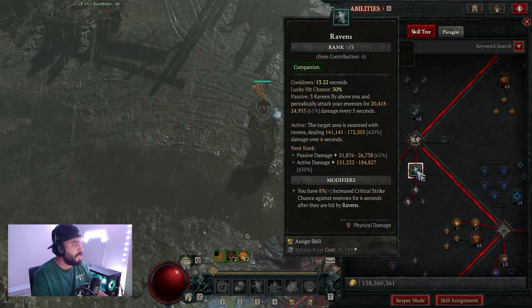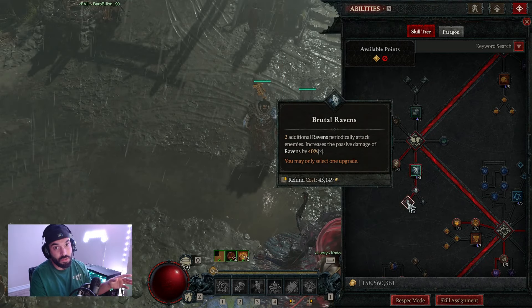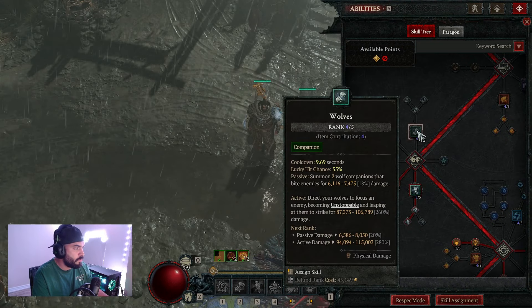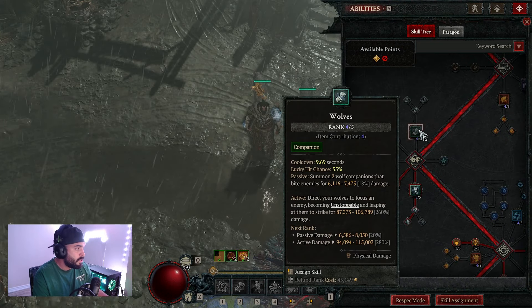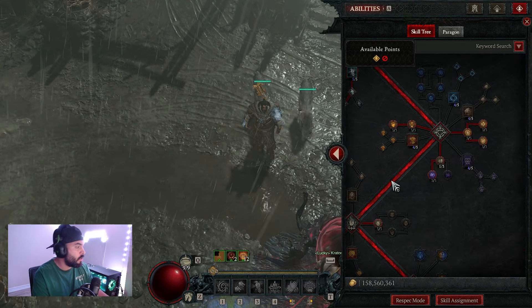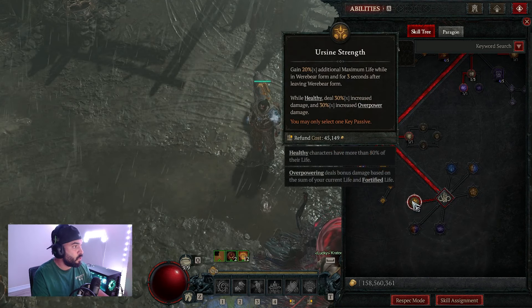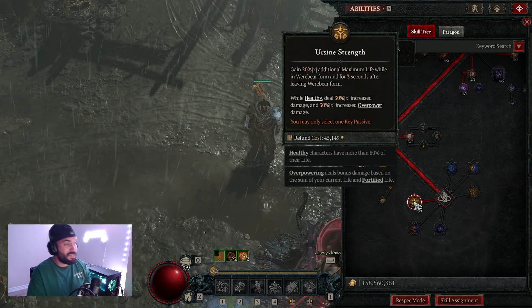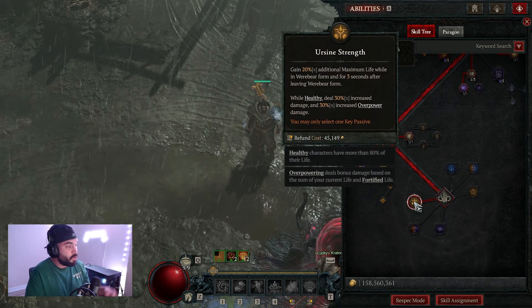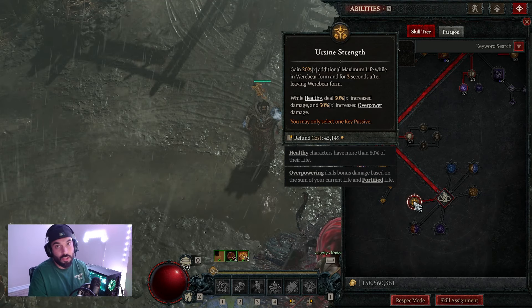For companion skills, I'm putting one point into ravens and going the version that gives two additional ravens. The same thing goes for poison creeper and wolves — I have Shako so I don't need to invest skill points. For the key passive, we're going earth sign strength, which gives a big increase to health, increases damage to healthy enemies, and increases our overpower damage.